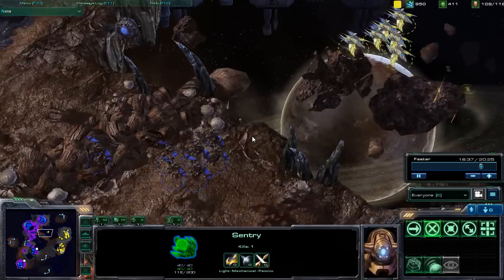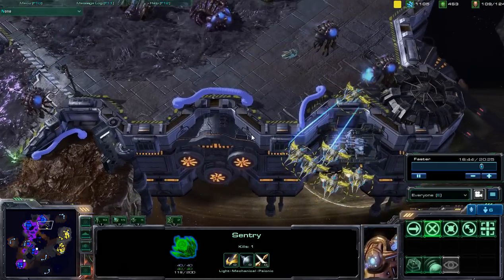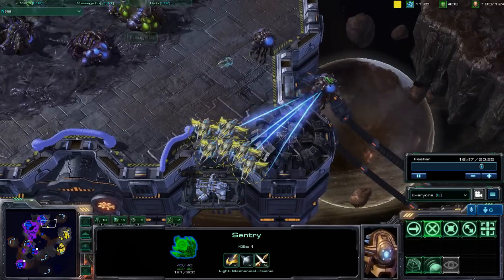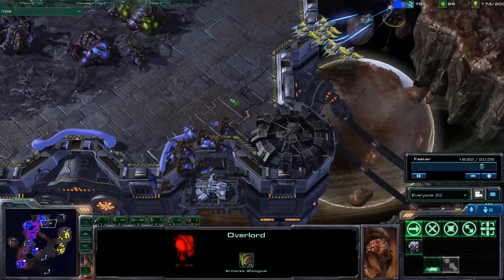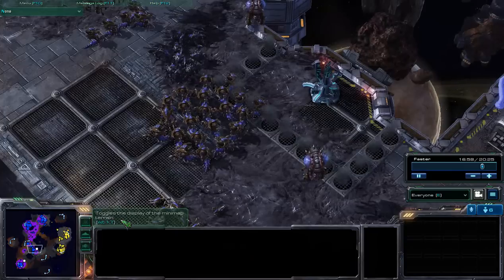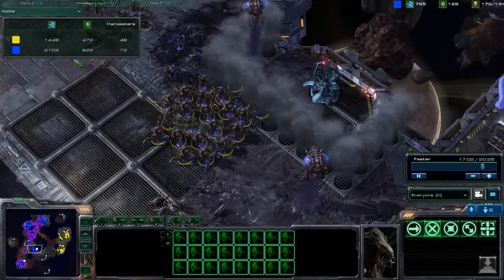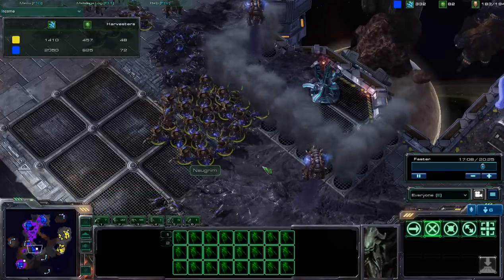Phoenixes trying, running into that group of mutalisks, both sides really not wanting to engage. Those overlords are going to get hunted down and taken down fairly easily, losing some of that supply, but Anagram is sitting at 176 food right now — a very, very large army massing up. Taking a look at the income: 2100 compared to 14 because of that high-yield mineral location.